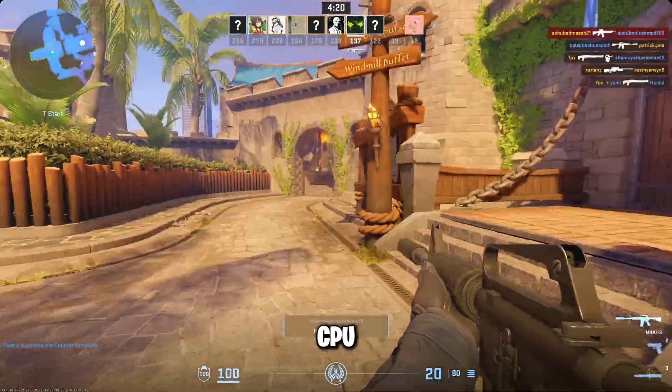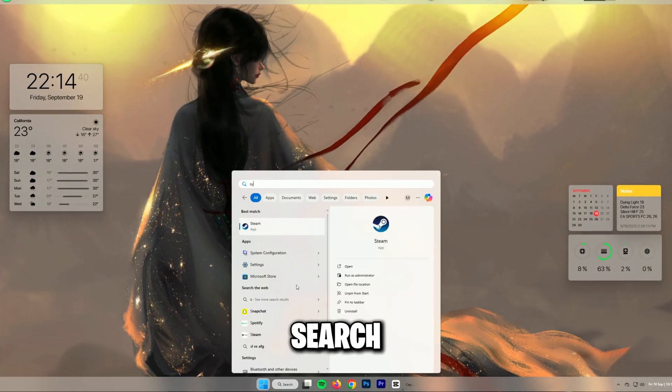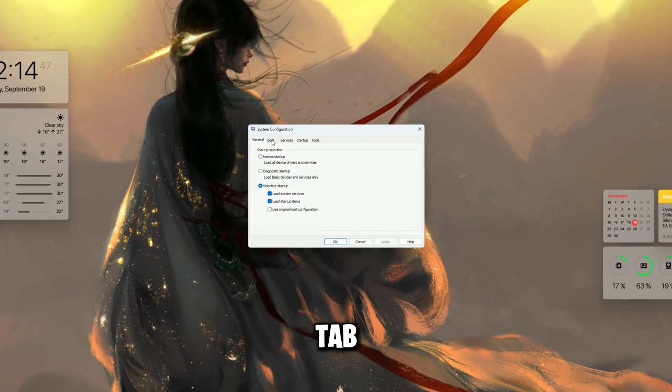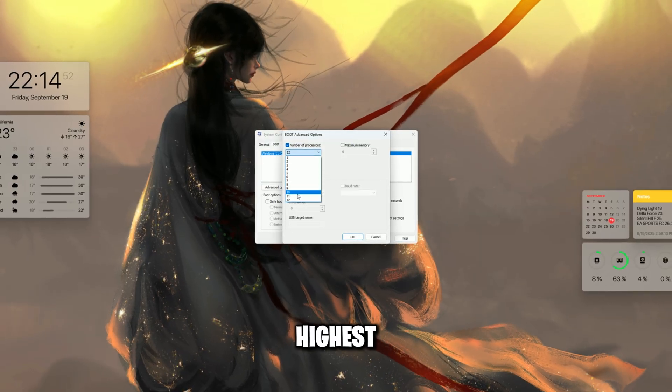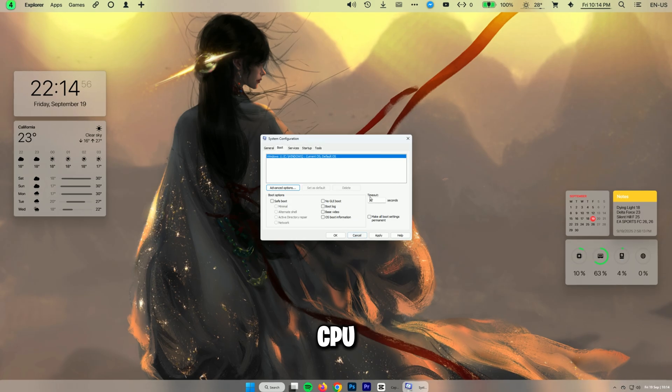Now check your CPU cores. Sometimes the game isn't using all your CPU cores, so go into the search bar, type System Configuration, then go into the Boot tab, then Advanced Options. Check the number of processors and choose the highest number shown on your PC. That way, the game can use your CPU properly.